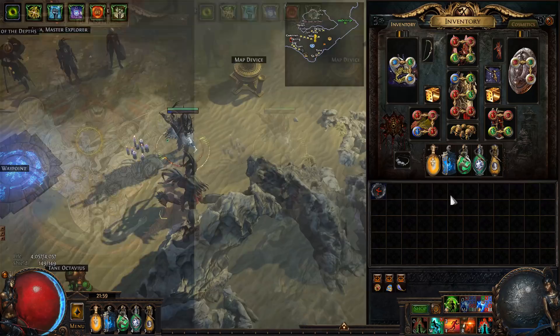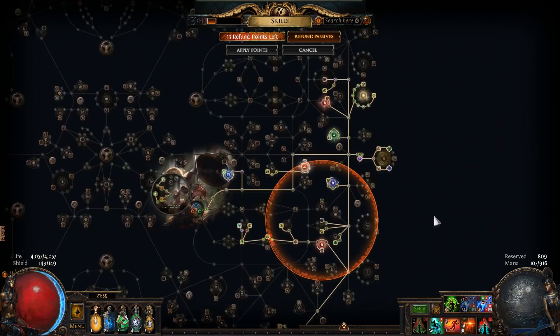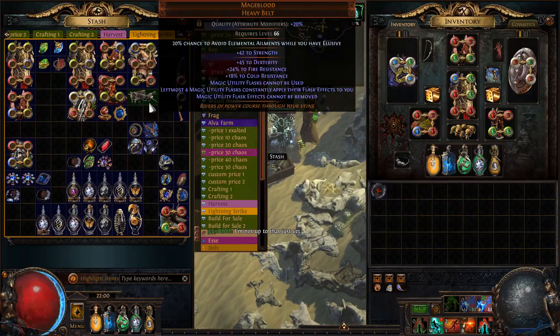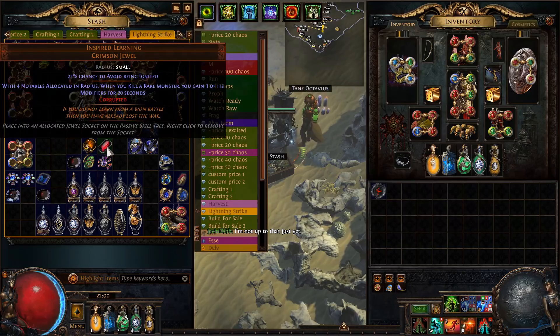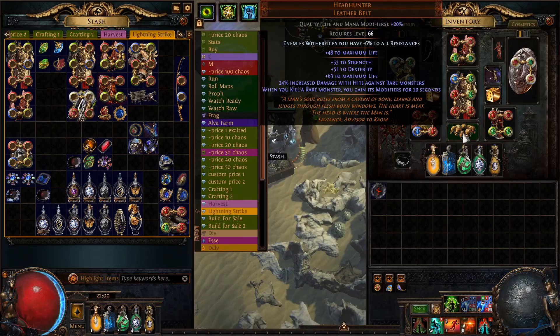I don't think I've changed anything on my passive skill tree — it's pretty much still the same. I tried the build with a Mage Blood. With one Inspired Learning it just doesn't feel good — you might need three if you want to run it with Mage Blood, but it's just too hard to make work passively. So I opted for Headhunter; it's still the best for mapping. I don't recommend Mage Blood for Nemesis farming.